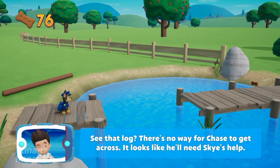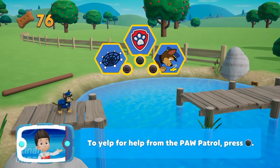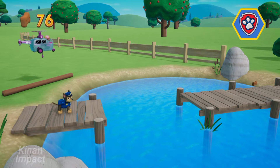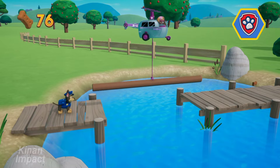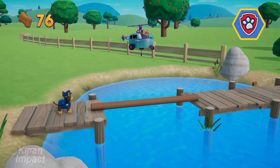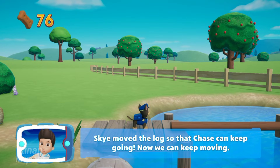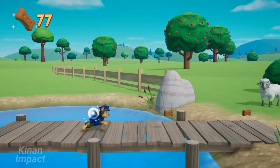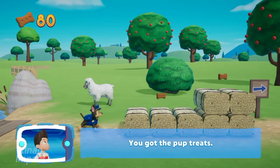There's no way for Chase to get across that log. It looks like he'll need Skye's help. To call for help from the Paw Patrol, press the triangle button. Skye moved the log so that Chase can keep going. Now he can keep moving!